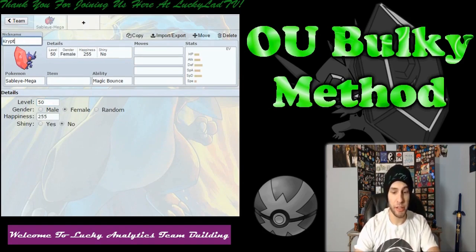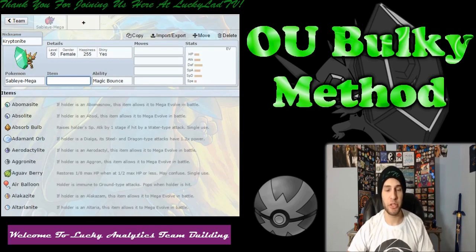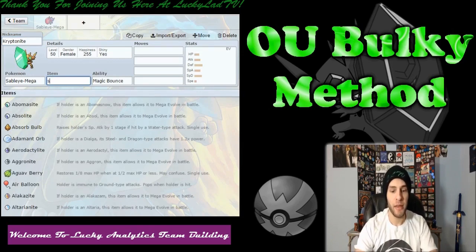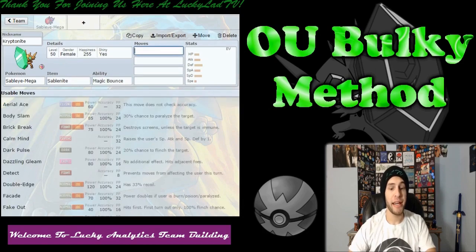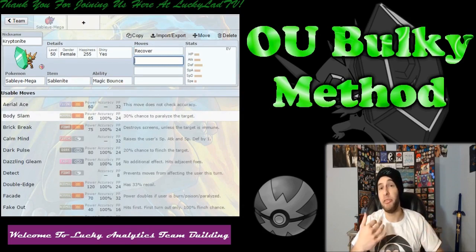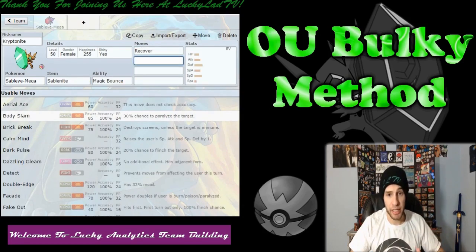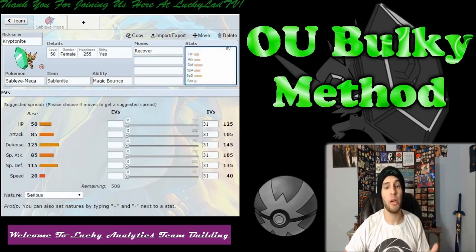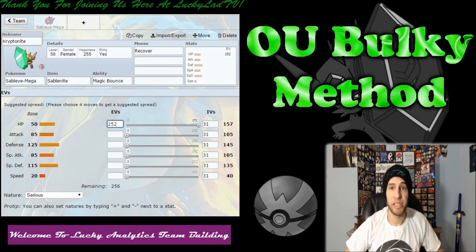I'm going to name it Kryptonite — because it can really cripple your opponent's team, and when it's shiny it's green, like Kryptonite. It gets Magic Bounce, and I want it to have Recover. I don't know what other moves I want it to have or whether I want it to be physical or special. The only thing I do know is that I want it to have max HP — 252 into its HP stat.